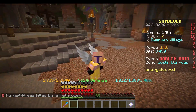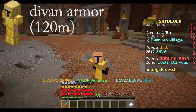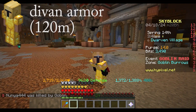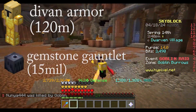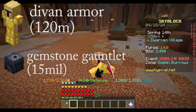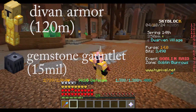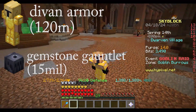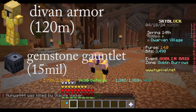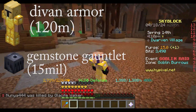Once you've reached Heart of the Mountain 6, you will be ready to buy Divan's armor. You can buy it on the auction house or grind for it yourself. After that, get a gemstone gauntlet, which you can get by reaching max gemstone collection — just mine gemstones for this. Then continue mining gemstones and getting gemstone chambers to get gemstone slots on your Divan's armor and gemstone gauntlet.